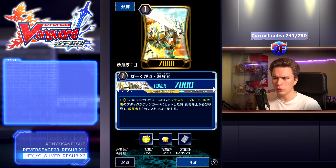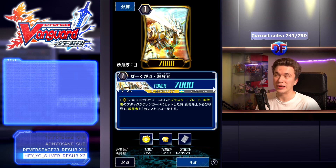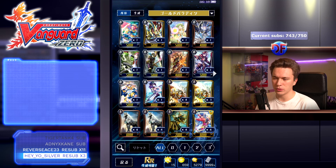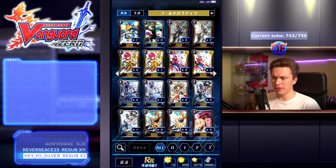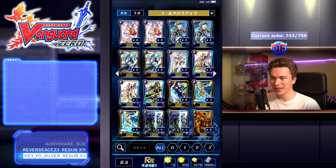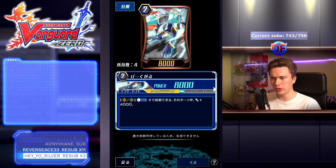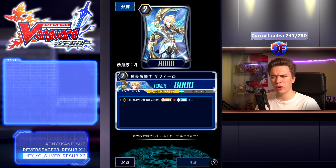When Barcgal Liberator boosts a Blaster Blade Liberator and the attack hits the vanguard, you can check the top three cards of your deck and call a Liberator as rest. Plus one for basically no cost is really nice, and this card actually pushed Liberators a fair bit. I know in global you guys already find Liberators to be quite the threat, and this set definitely pushed that even further. We're getting another wave of support for it really soon too.